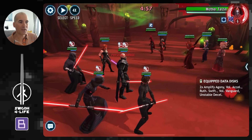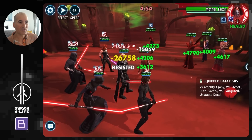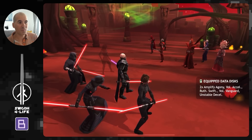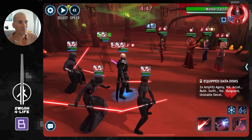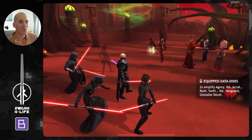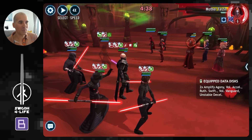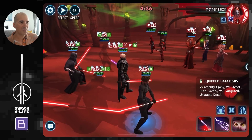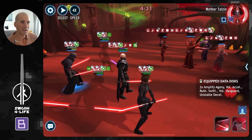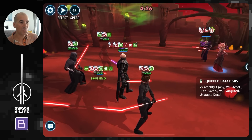For the We Have Returned and Stagger feats, I was running Darth Malgus with Baze for stagger, and throwing in Mara since she's got an AOE stagger to speed up the process. I was getting about eight staggers per battle with this lineup. While you're getting your We Have Returned feat done, you knock out the Stagger feat at the same time. Get those debuffs out, get some staggers, and with amplify agony the Night Sisters go down very quickly.